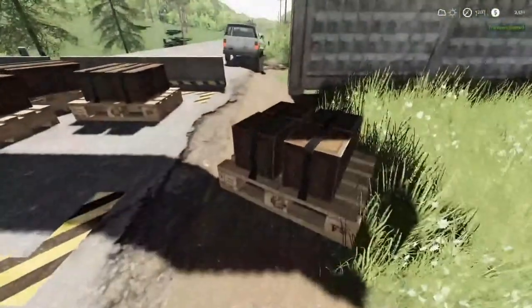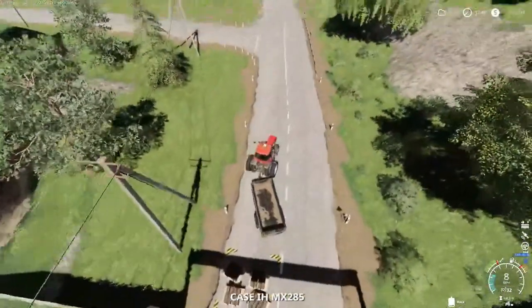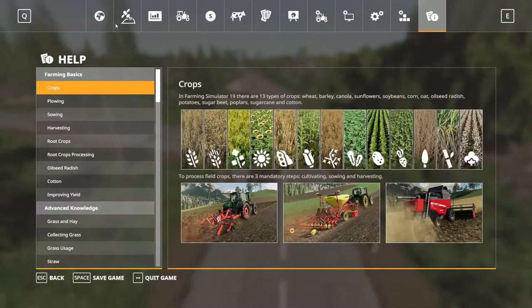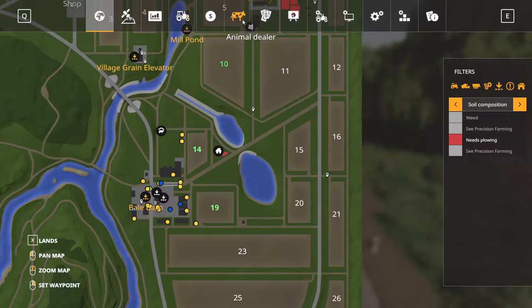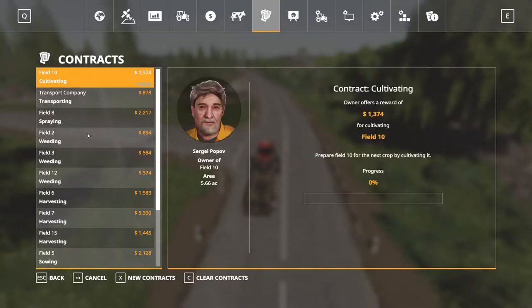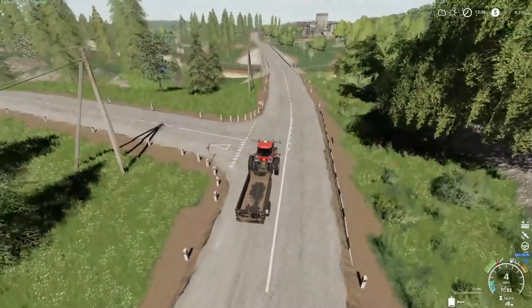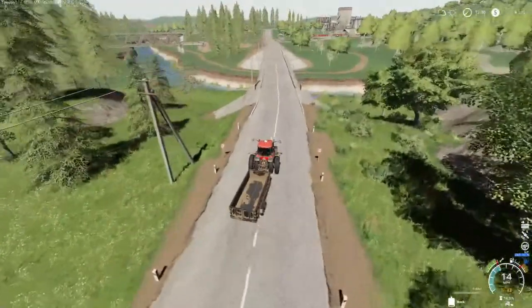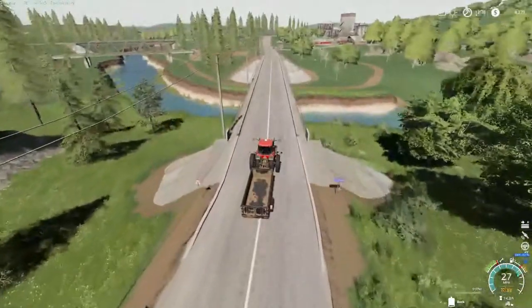There it is. Let's go finalize that. Alright, we're going to collect that five thousand seven hundred and something dollars. We've got another transporting mission but we're going to do a cultivating one. A lot of those are stuff we don't need so we'll pass them up. We now have eight thousand. Let me start my GPS and get straight.